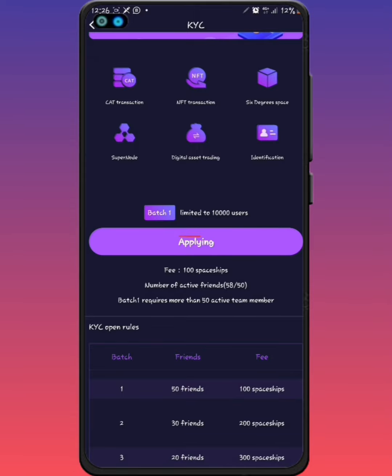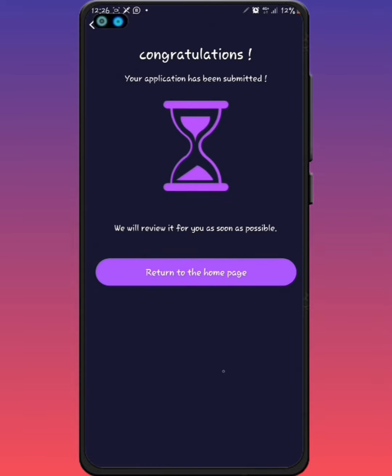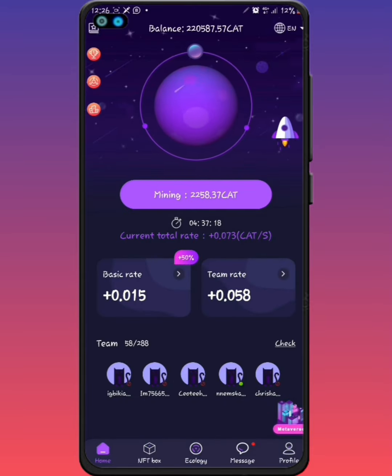On the KYC page, you can see I've applied for it. A video is coming up to show you the process — do not rush things. I've applied and that's why it shows 'applying.' When I click on 'applying' again, it brings out: 'Congratulations, your application has been submitted. We'll review it for you as soon as possible.' So there's nothing I have to do — I just have to wait. I click 'return page' and I'm back to the home page.